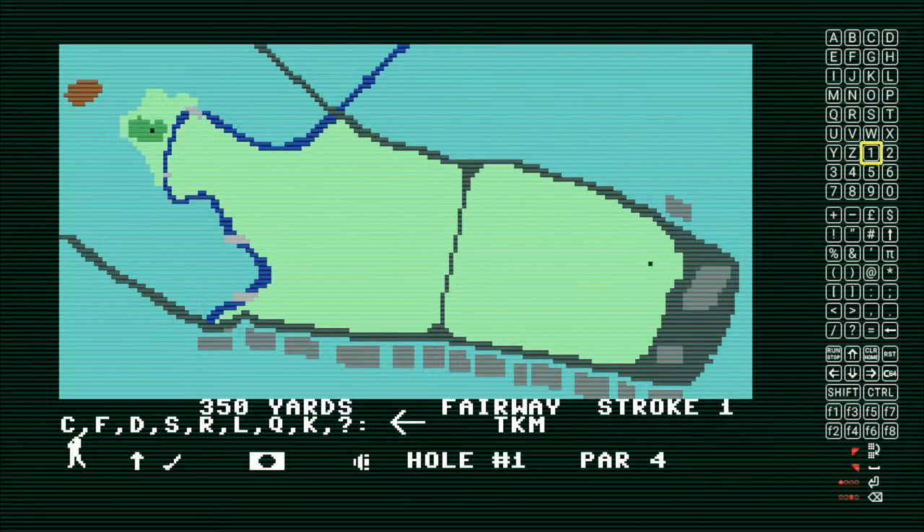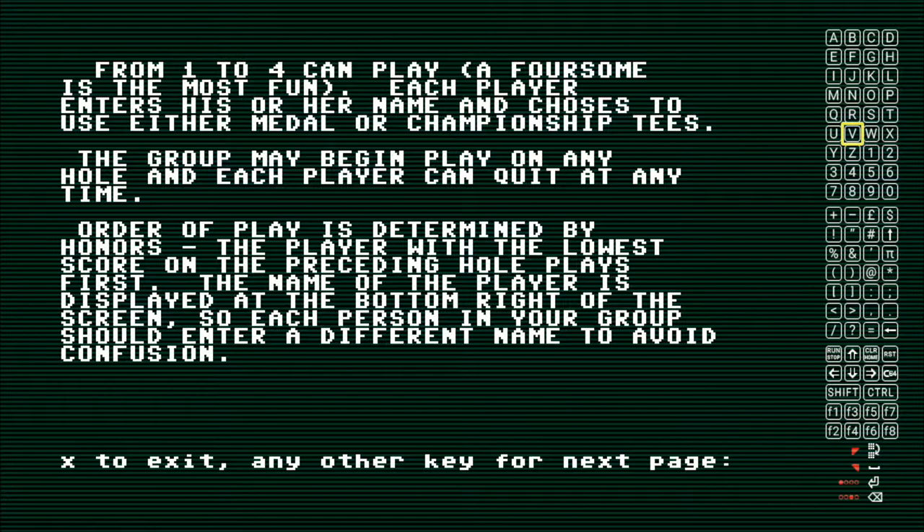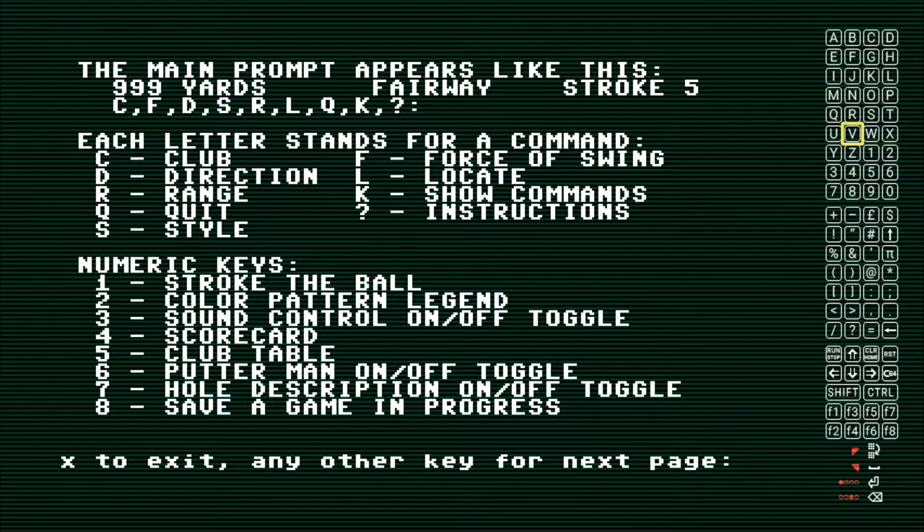I didn't know what some of these were, so let me hit the question mark. All right, here we go — St. Andrews, the old course. Key 2 displays a legend of what... okay, sound control toggle. I don't know if there's much sound. Key 4 is the scorecard.